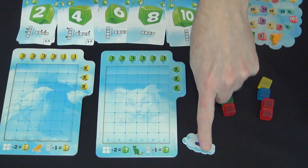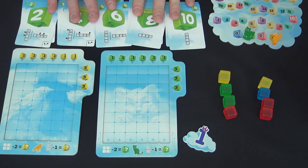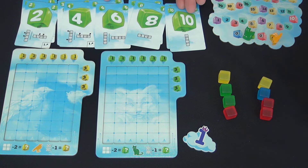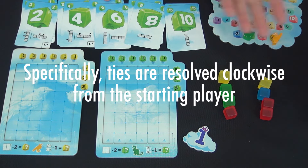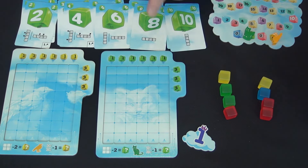You have a designated start player. That player plays a card from their hand face up on the table, and each player plays a card in turn. Then, from high to low, you claim one of the sets of balloons. If there's a tie, it's broken by whoever is holding the first player marker, and that passes clockwise around the table.